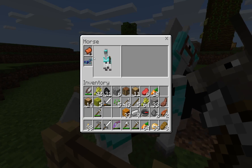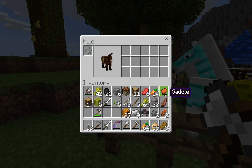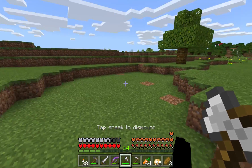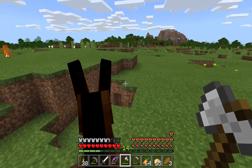The horse is wearing the saddle right now. Let's take that off and put it on the mule. I don't think we've ridden the mule anywhere yet. Right click him. And let's go over to this village.